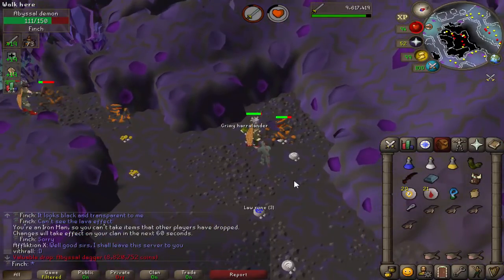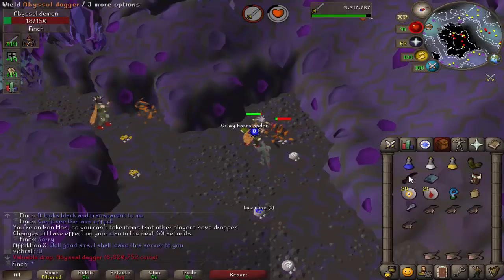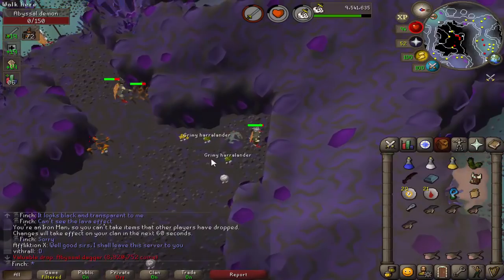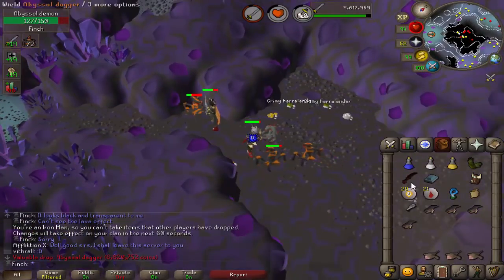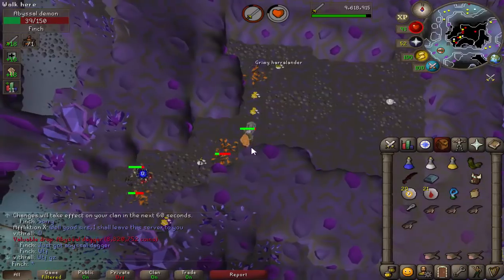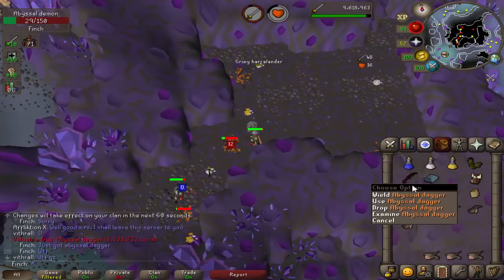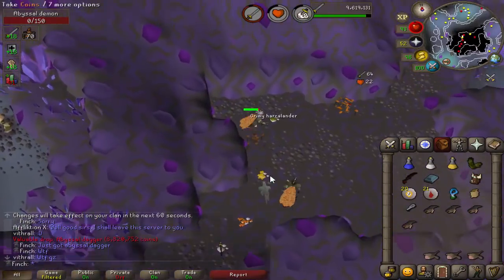I have a feeling that's one in 32,000 - I'm gonna have to check, it might be one in 16,000 instead. That is ridiculous. I already have an Abyssal Dagger from Sire, which obviously isn't anywhere near as rare. Not sure how to feel about that - it's been a strange day getting the Prime Pet and an Abyssal Dagger all in one. That is a 1 in 32,000 drop, basically the equivalent of getting the Dragon Chainbody at Dust Devils.